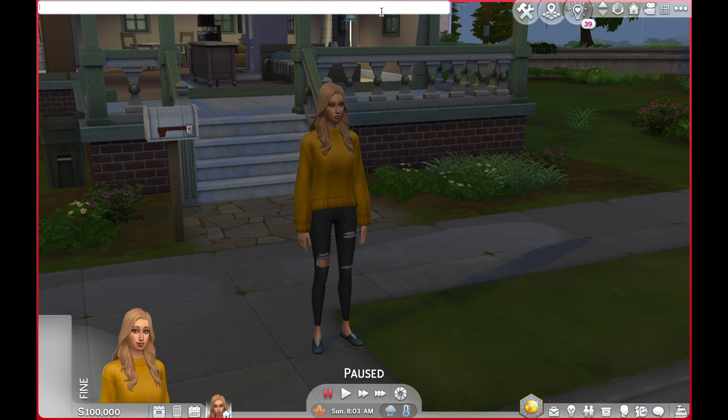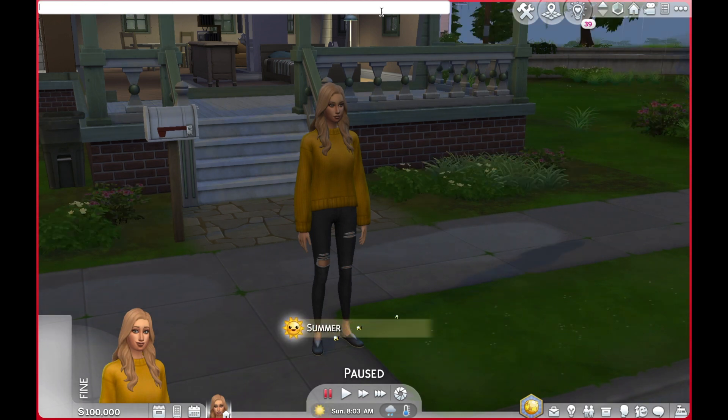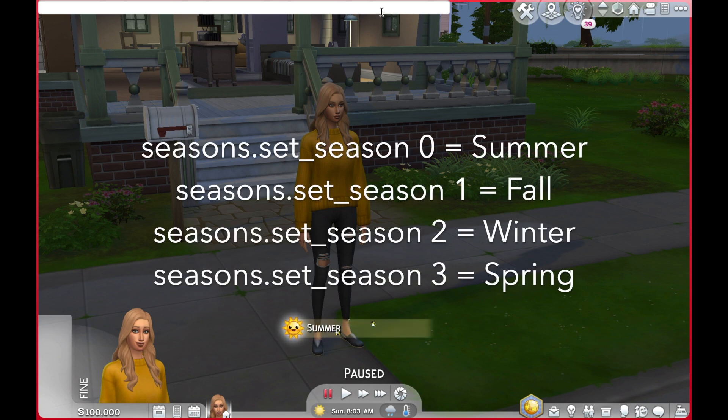Going back in and typing 'seasons.set_season 2' changes the season to Winter. Typing 'seasons.set_season 3' brings you to Spring. And to get back to Summer, type 'seasons.set_season 0' and press Enter — it brings you right back to Summer. The different numbers for each season are listed on screen.